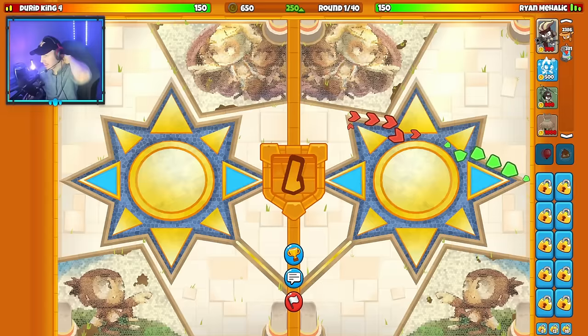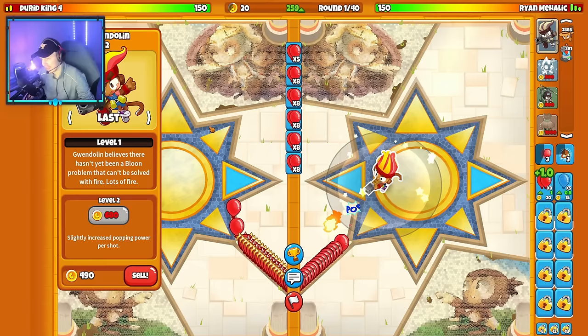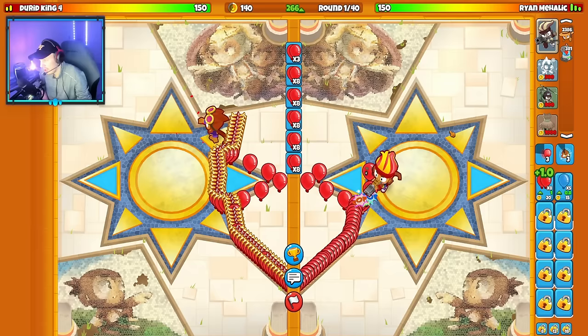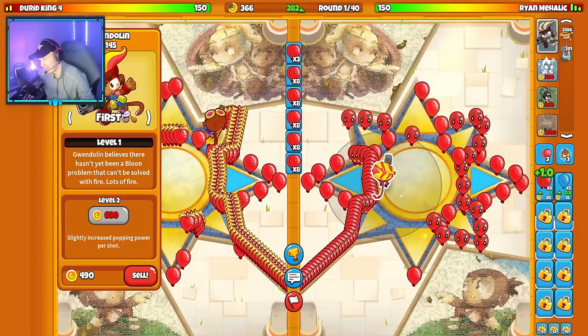Our fourth match is on the map Sun Palace with the strategy Heli, Ice, and Village. You may wonder why I'm not going the classic Ninja Alc strategies — everyone goes Ninja Alc on this map. But we've already used Ninja Alc twice today, and I can't repeat strategies. Also, I honestly think Heli Ice Village might be a Ninja Alc counter, because this strategy can fare well late game against Ninja Alc.